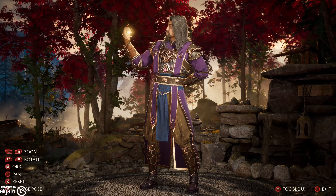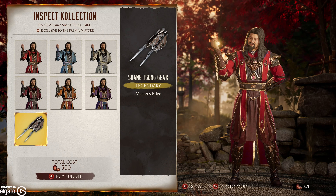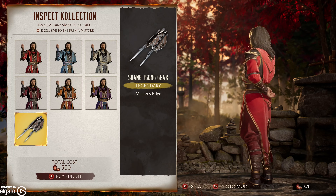Got that orange look. Oh, you can actually rotate them all the way around here. There's his butt — gotta show the cake.